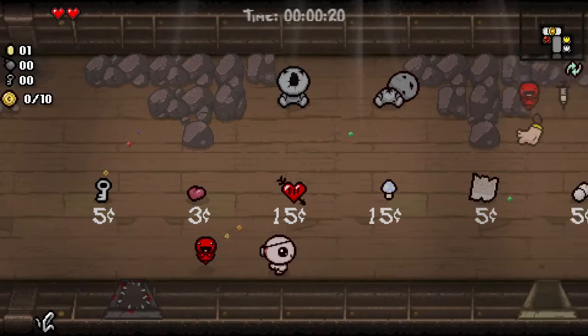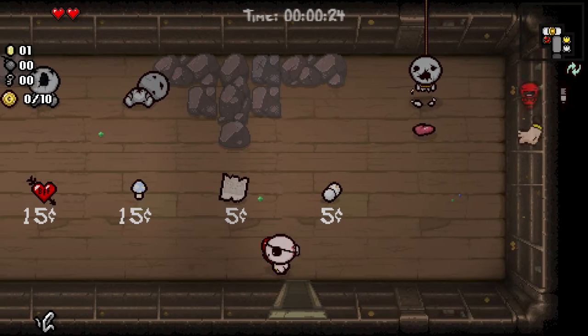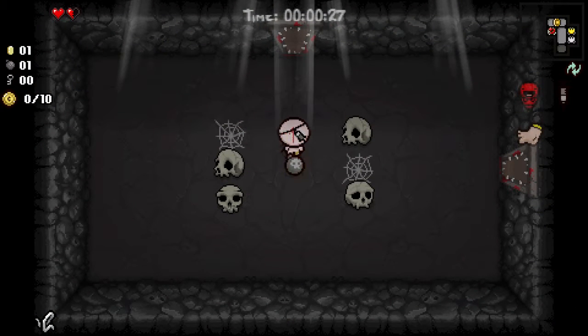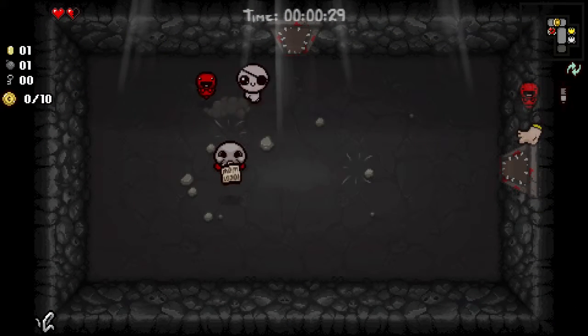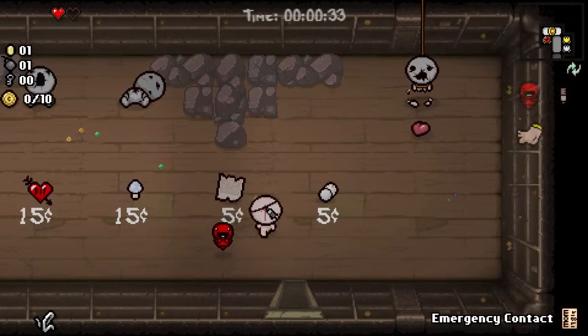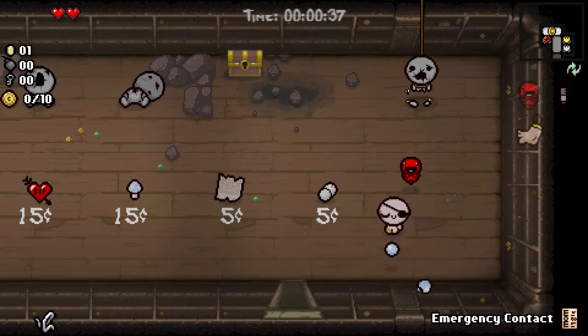I was hoping to be able to shoot that over. Look, there's a Tinted Rock right there. We have a Half Spirit Heart. Let's go ahead on in here. We get bombs — that's going to be helpful. We can use them right here, and we get a SOS as well as the Tinted Rock, which turns out to be a chest.